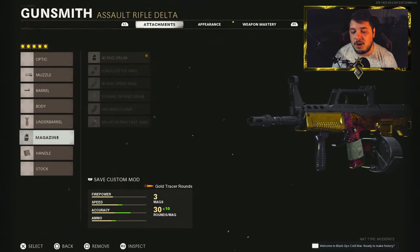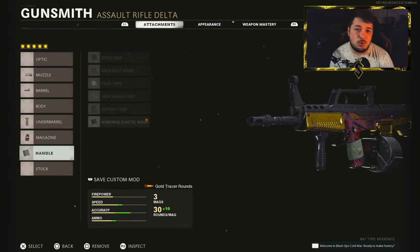We have the 40-round drum. Playing aggressive with an AR, you really do not want to be sacrificing aim down sight time — you want as much as possible. 40 rounds in the magazine is definitely plenty, and it gives you that snappy aim. Speaking of snappy aim, the Airborne Elasti-wrap is going to be the best option here, giving 30% added to aim down sight time, the ability to drop shot, and flinch resistance.